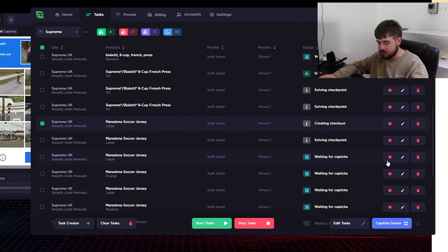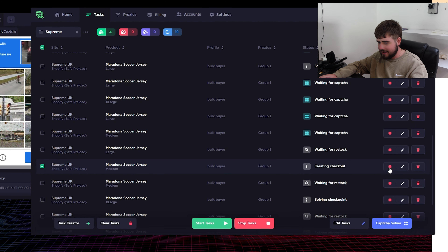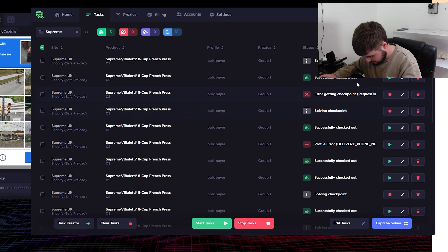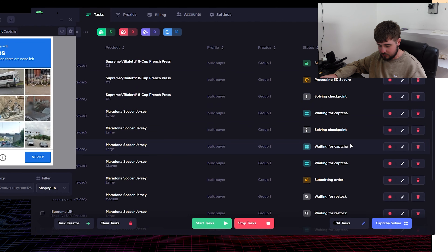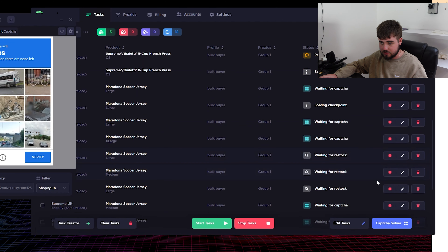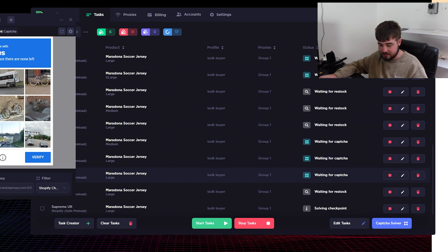Eight checkouts — this is all for the French Press, but I have also got two charges for the Maradona, so I need to see why that is. Let me just check my emails. I've just had a Supreme confirmation email — yes, two Maradona t-shirts so far and a load of French Presses. This is good. This is AYCD seeming to work.